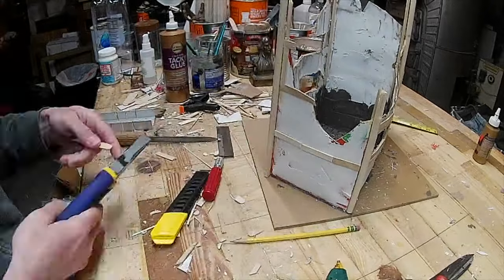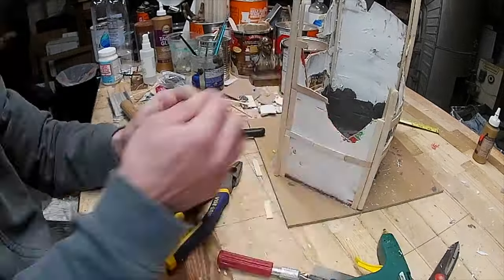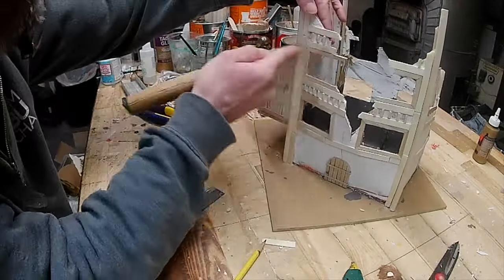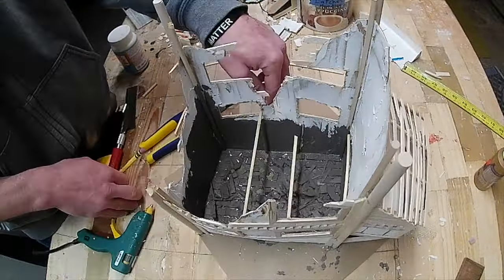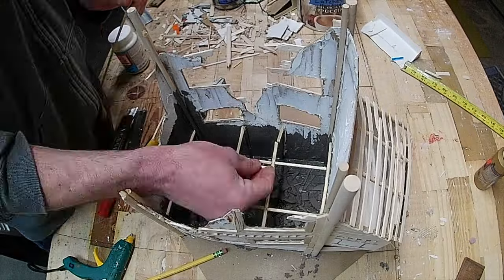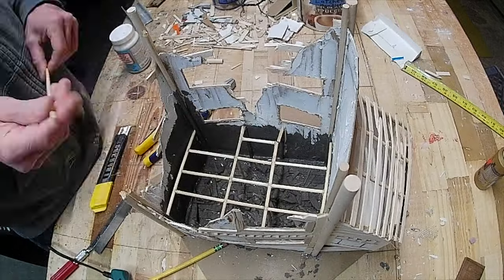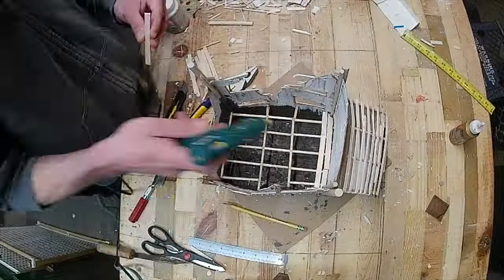The way that the box warps with the spackle — the joint compound — I feel like helps in telling that story as you're building it, because it twists the cardboard, which twists the walls, which makes the whole shape of the building seem more destroyed. That's good in this case because I'm building a ruined city. But if you're trying to do something more strict and historical — maybe a thriving city that's not damaged — it might not be the best process, unless you like that odd-shaped look.